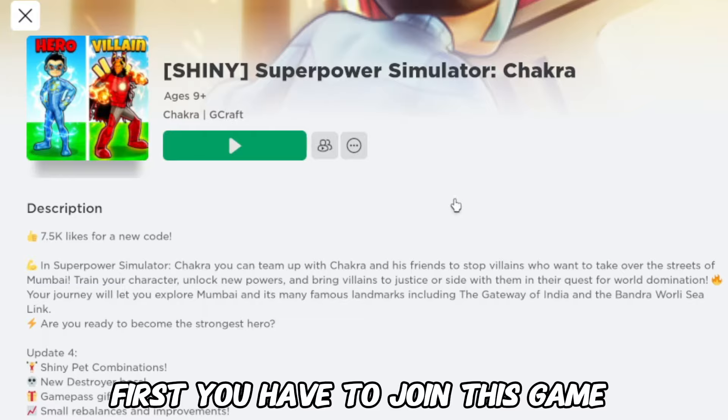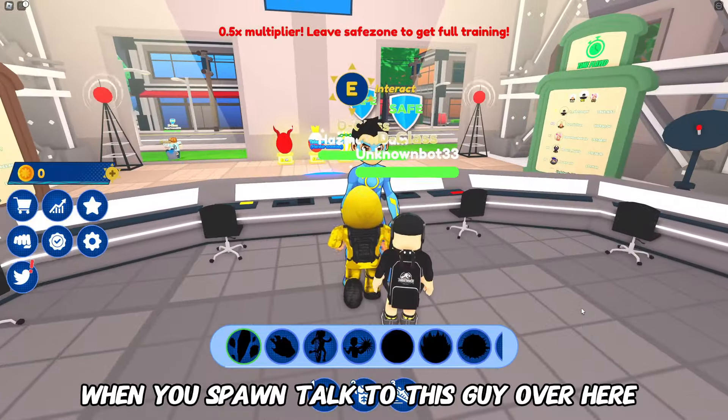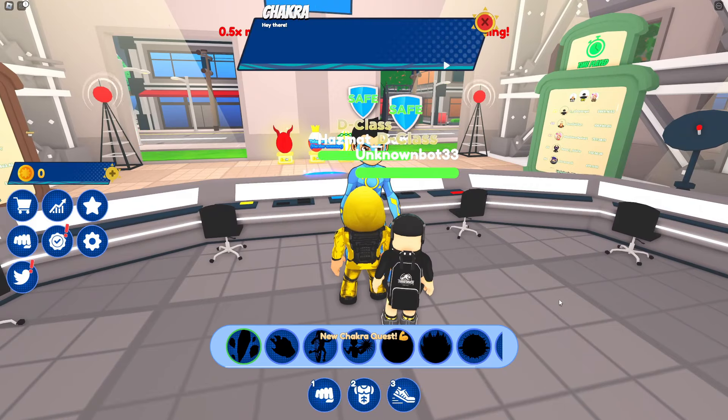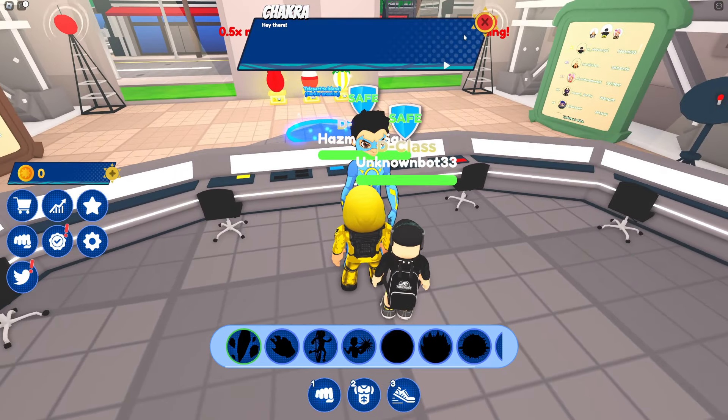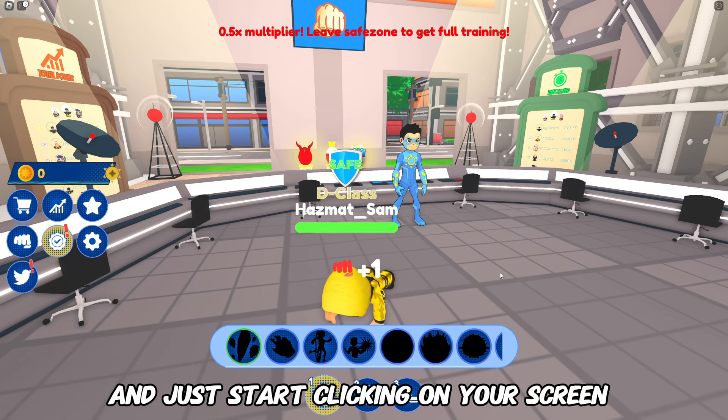First you have to join this game and skip the loading screen. When you spawn, talk to this guy over here — he'll give us a quest! Click on the fist icon and just start clicking on your screen!